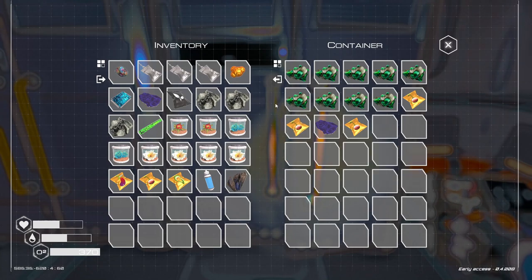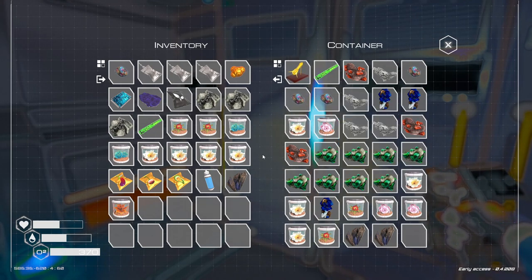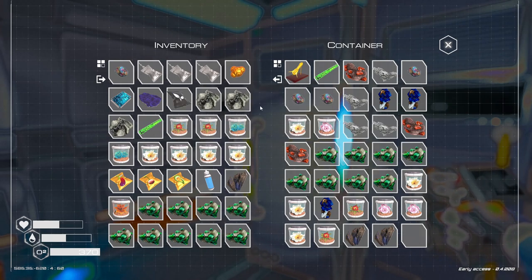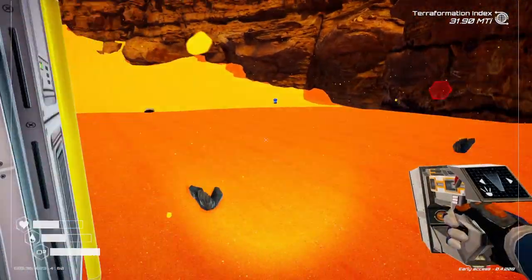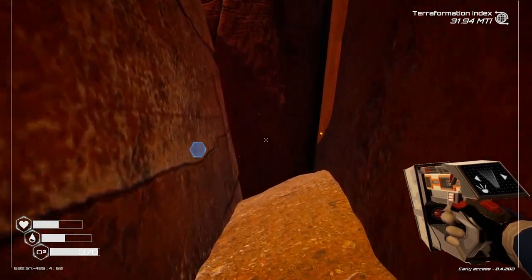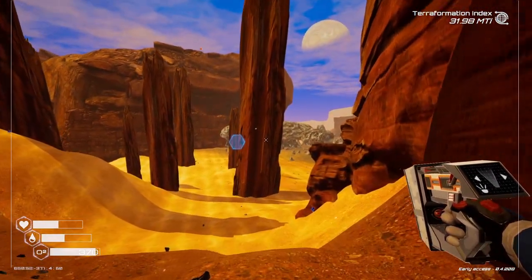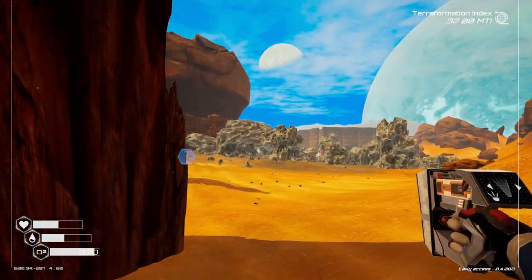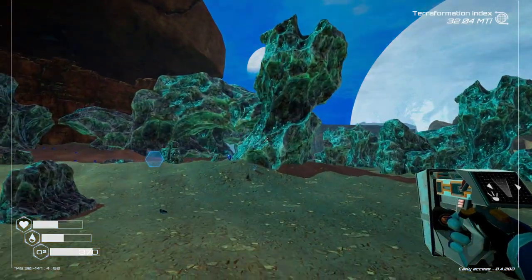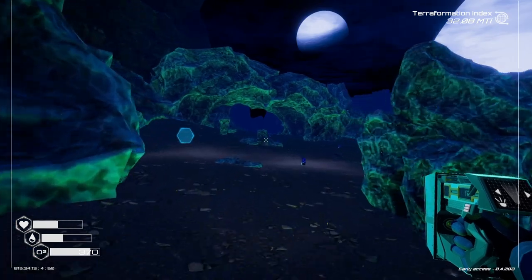I just want to grab a bunch of stuff from here — uranium, definitely. It's a lot of food that we don't need to be carrying but I'll take it anyway. We got a lot of stuff — we got fertilizer, we needed that. Somebody was also saying something about that last wreckage we went to — that there's a surprise outside or something. We're going to look around and see what's out there. First things first, let's go home before we need some water.